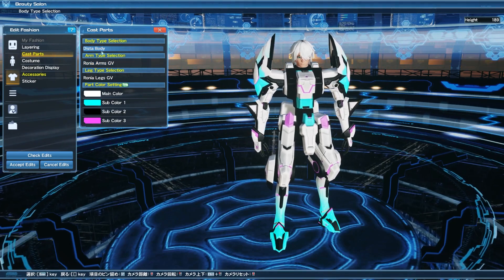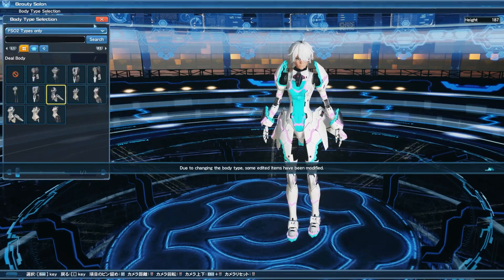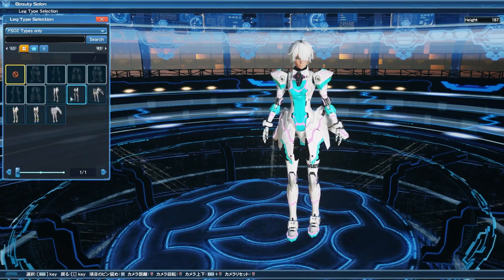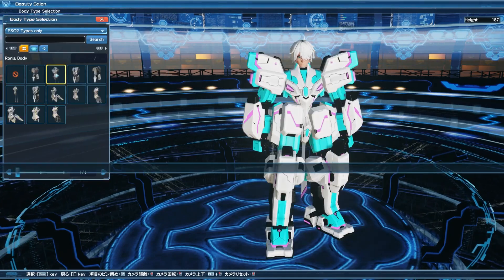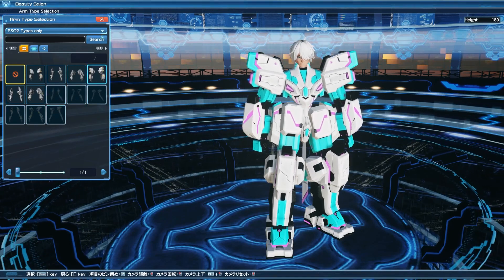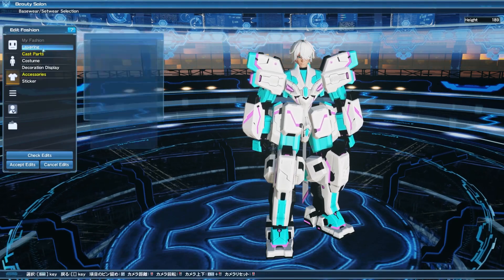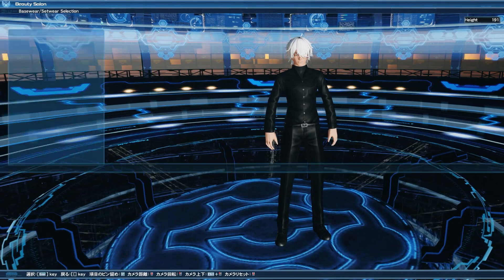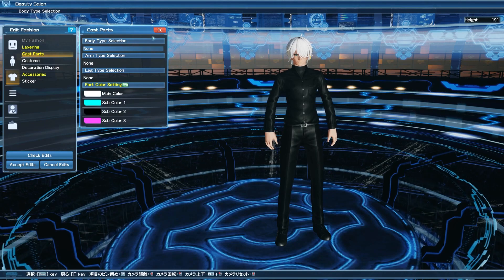When playing as a cast in the original PSA2 body type, if you were using a female cast body, you could only use cast female arms and legs from that body type as well. To debunk something I previously confirmed without knowing — no, you cannot mix and match female and male cast body parts. The same thing goes for human characters; you cannot put cast male or female arms on your character. This is expected to transfer over into New Genesis as well.